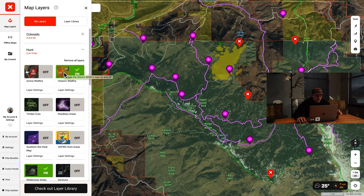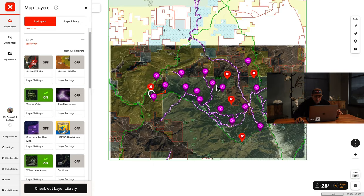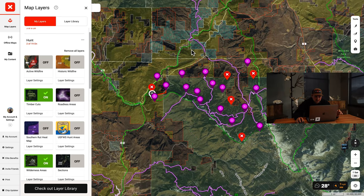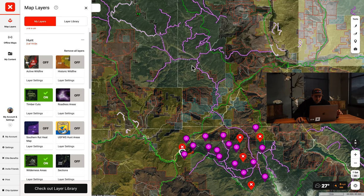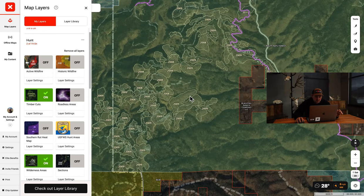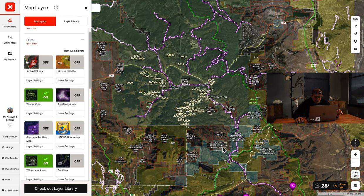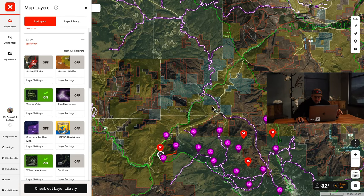Let's turn off the fire layer and look at timber cuts to see if there's been any Forest Service cutting recently done here. We can show you an example somewhere else - here's what Forest Service timber cuts look like with the year and acreage and all that. We don't have any in our unit, so we don't have to worry about that.